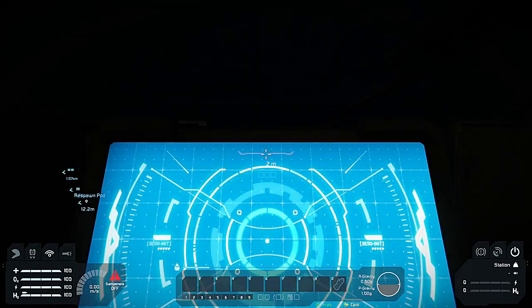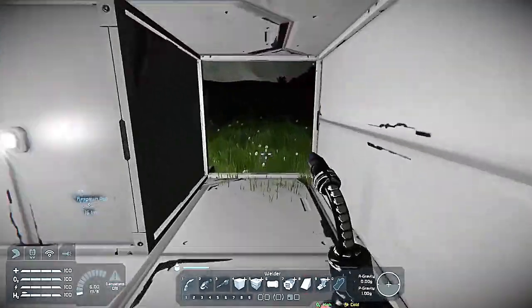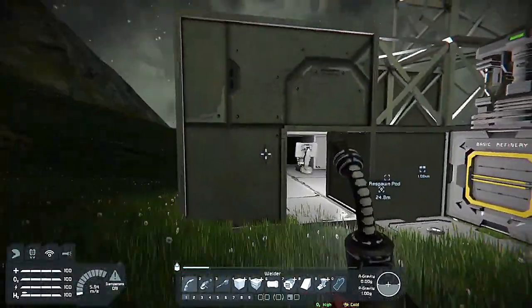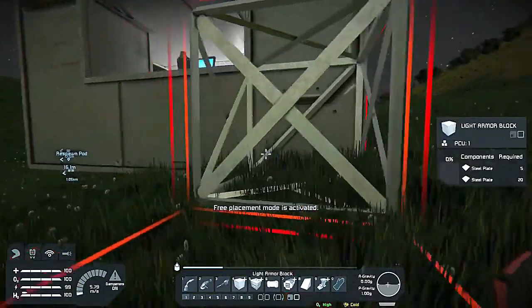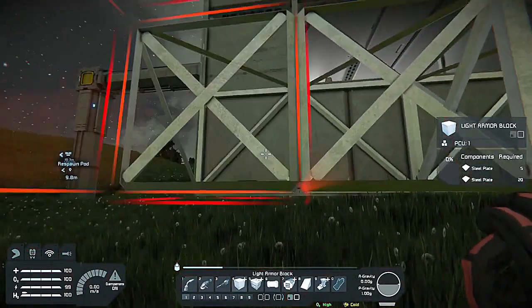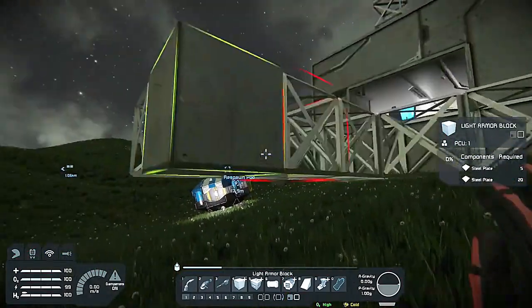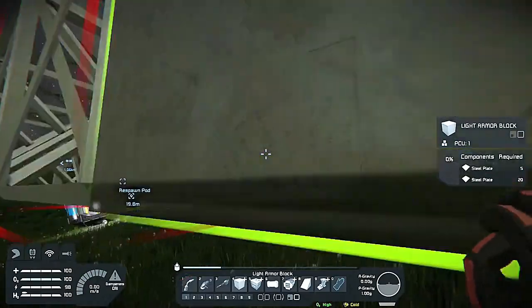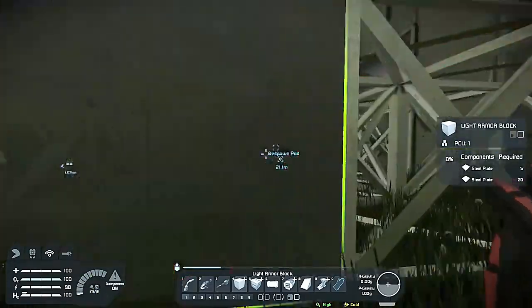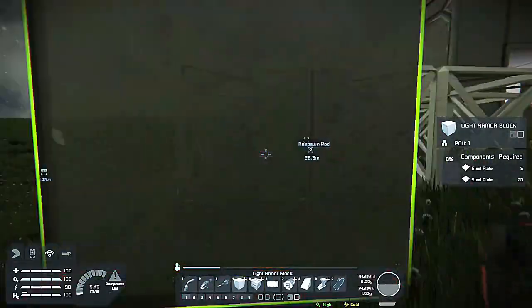Welcome to Mastermind Gameplay, where imagination drives creativity. Today I'm building my first rover. It's not going to be very complicated, but it is going to save us a lot of kilometers on this suit. There's nothing more challenging than getting around your first base, trying to rely heavily on your power suit or even jetpack, especially if you don't have any ice around.